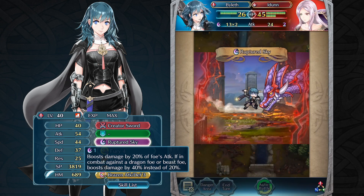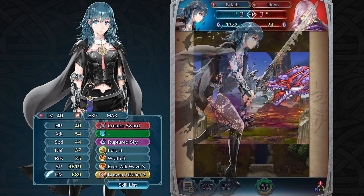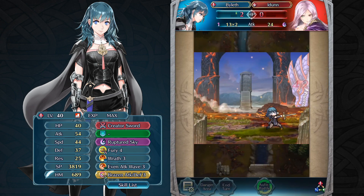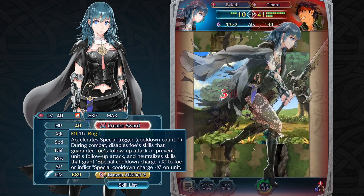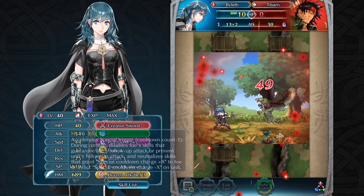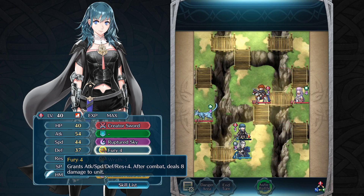This special will even increase the damage further when fighting dragons and beasts, so that units that are difficult to defeat like Ike can be taken out fairly easily. Even Tibarn's guaranteed follow-up attack can be cancelled with the effects of Byleth's weapon, Creator Sword. And she can even take out Tibarn on the counter-attack. The effect of Fury will do a good job of dropping her HP down so that she can maximize her set's effectiveness.